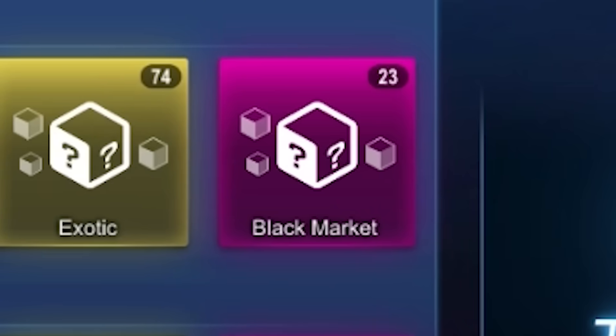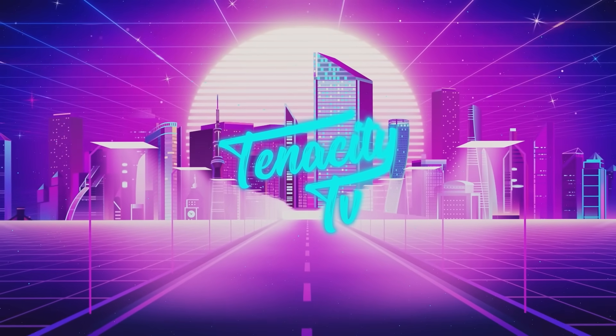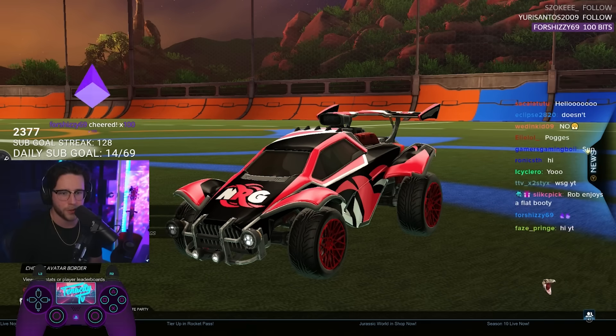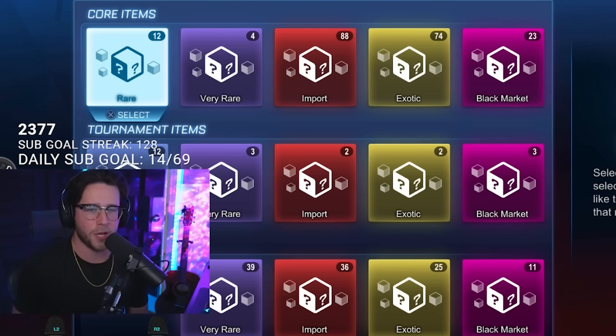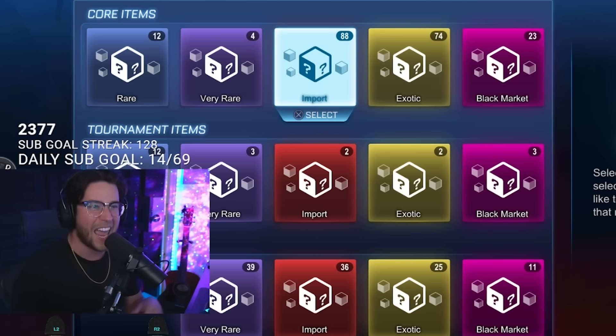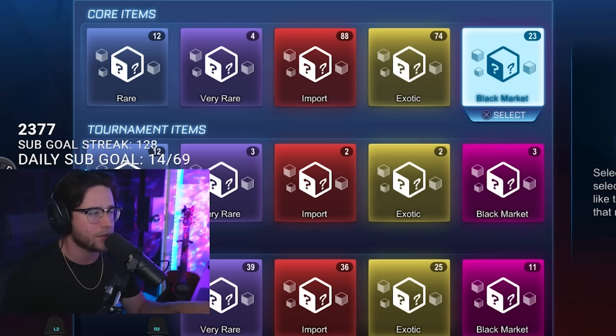So that's what we're doing in today's video — going into all of his trade-ups, starting from the rares going all the way to the black markets. Without even trading up the rares, imports, and all that stuff, he already has 23 possible black market trade-ups. Let's get into it! Starting off with 12 rares, four very rare trade-ups, 88 imports, 74 exotic trade-ups, and 23 black markets.